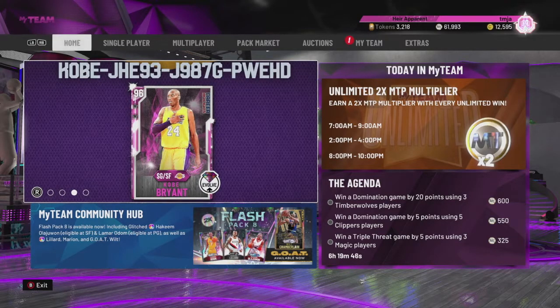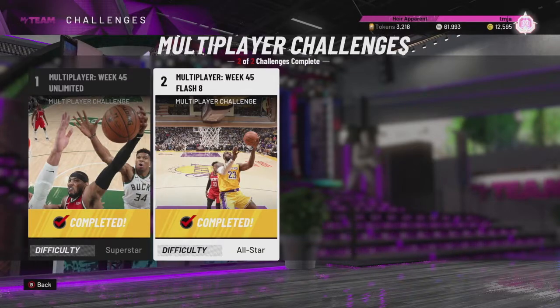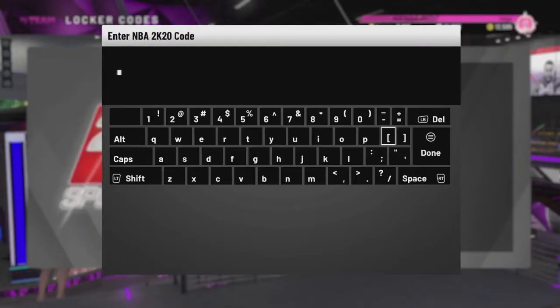I also got 5K MT from my most recent wheel spin, and then I did these multiplayer challenges. For one of them I got 5,250 MT, and the other one I got 20 tokens, so that was pretty dope. That's enough of telling you guys what I've been up to for now. I'll have a little bit more to tell you in terms of what cards I've been buying later on in the video. But for now, I'm just going to give you guys all the locker codes that are currently available in NBA 2K20 MyTeam.